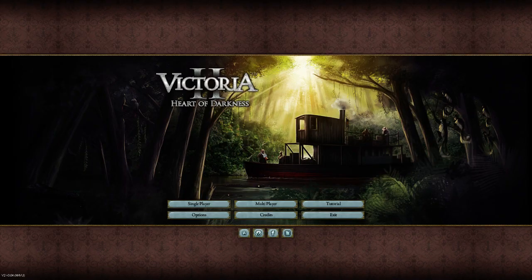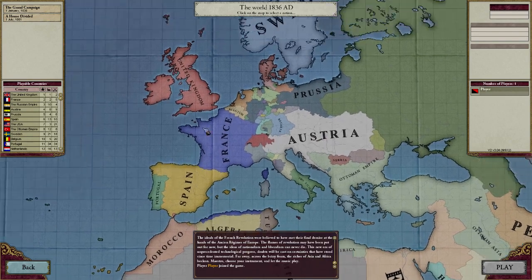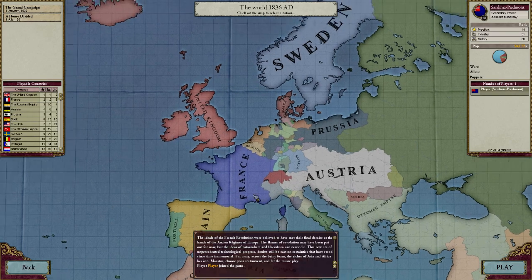This is going to be my Victoria 2 quick beginner's guide using the Heart of Darkness and A House Divided expansion packs. You need to be using those expansion packs for this game — it's really not functional without them. If you're a newer player, let's just start off in Sardinia-Piedmont. I would definitely recommend starting as a European country, maybe not the big eight, but something more on the lines of Portugal or Sardinia-Piedmont.